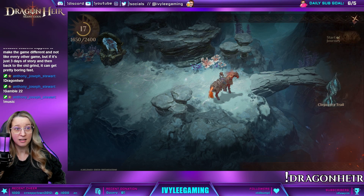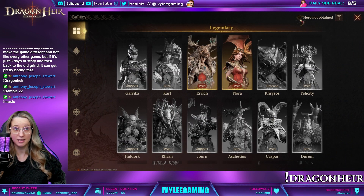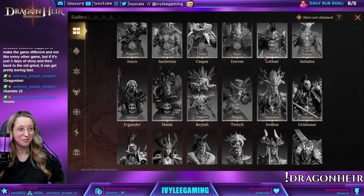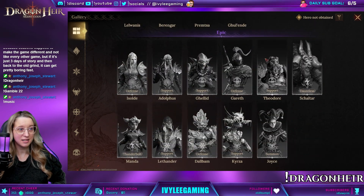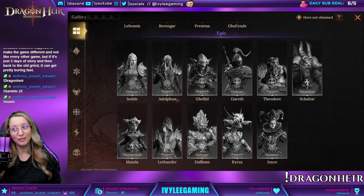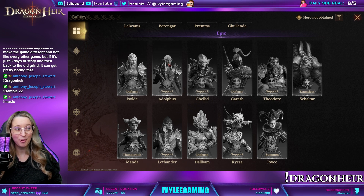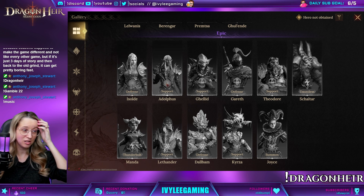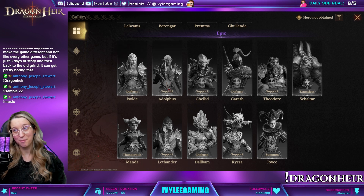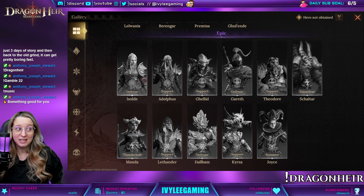Dragonheir: Silent Gods has not been kind to me in some of the most important epics. Heroes not obtained: A'Solde, Adolphus. I could really use them. They are top tier for support in the fire element. Adolphus especially could be considered a legendary by many — so good. And they pair very well together.